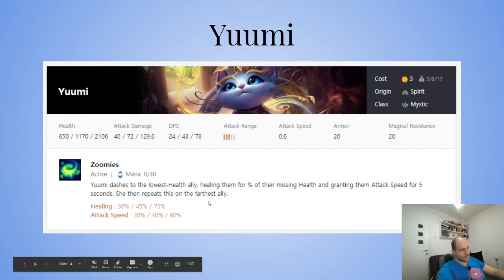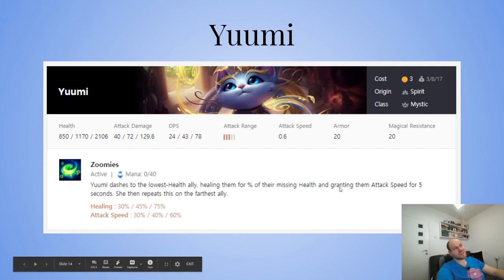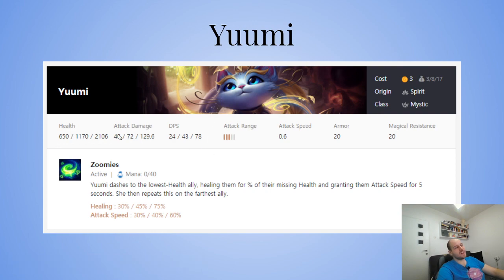Spirit bonus from Yuumi makes brawlers attack faster, which is great because brawlers naturally attack slowly but hit hard. Yuumi heals them, gives them attack speed, Kindred kills things when enough attacks land in front of her, and the spirit bonus makes everyone attack faster. Yuumi is really good in certain comps — she's played a lot in the executioner comp because she can buff Kayle, and the spirit buff is really important for Kayle.